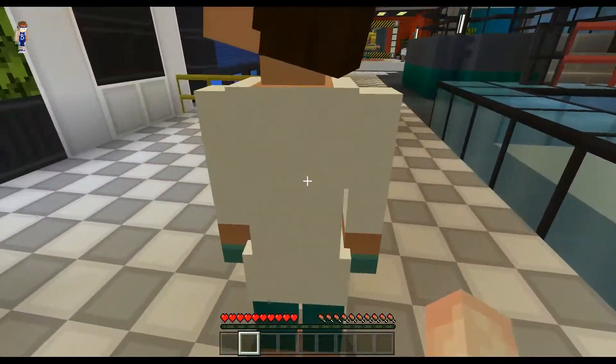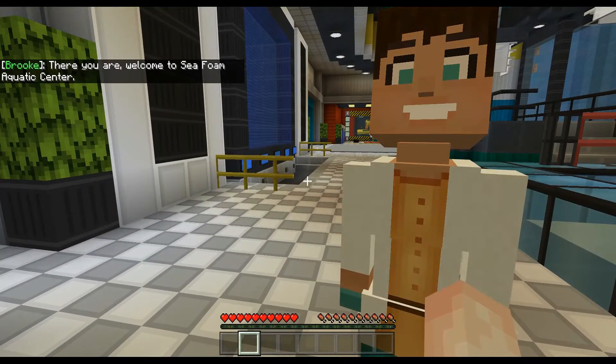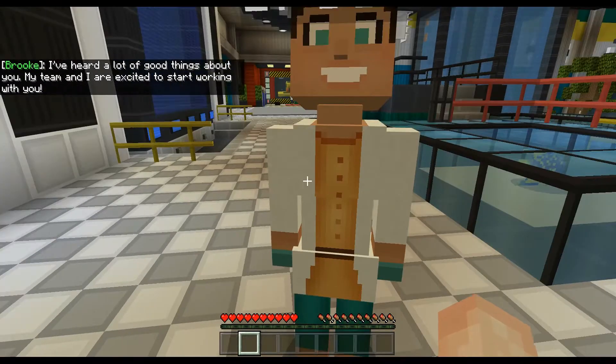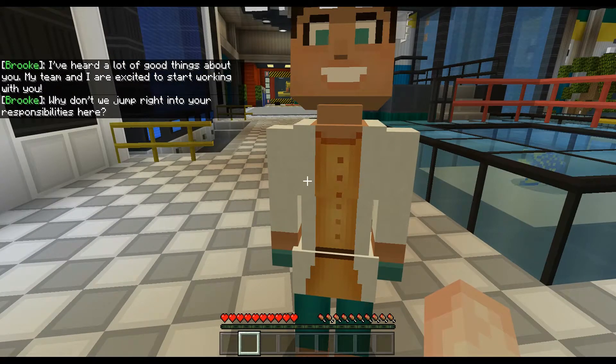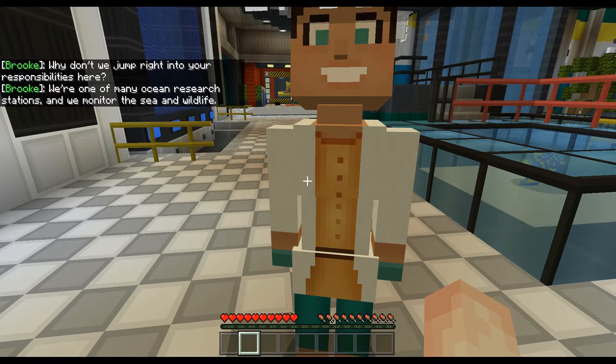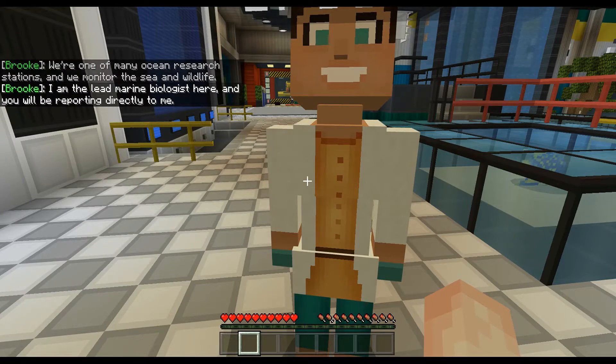Welcome to the C-Form Aqua Eclectic Center. I've heard a lot of good things about you — my team and I are excited to start working with you. Why don't we jump right into your responsibilities here? We're one of many ocean research stations and we monitor the sea and wildlife. I am the lead marine biologist here and you will be reporting directly to me.